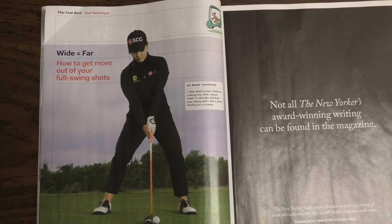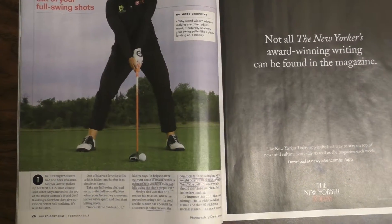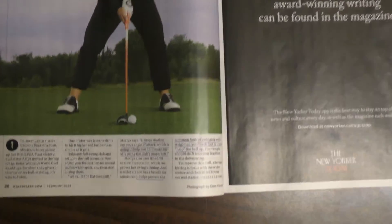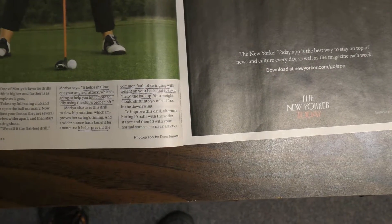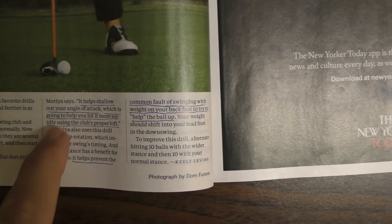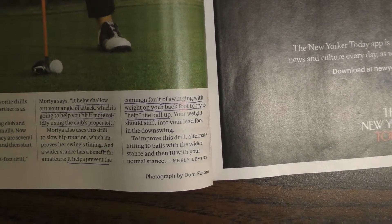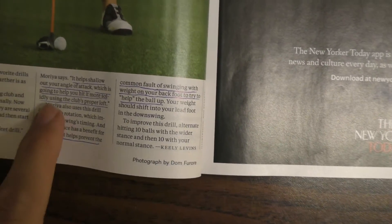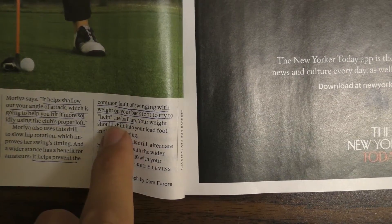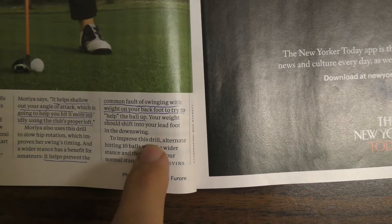This week's article is about how to get more out of your full swing shots — how to hit the ball farther. The tip says stand wider. The reason, according to the tip, is that it helps shallow out your angle of attack, which helps you hit more solidly using the club's proper loft. It also claims this will help prevent the common fault of swinging with weight on your back foot, since your weight should shift into your lead foot in the downswing.